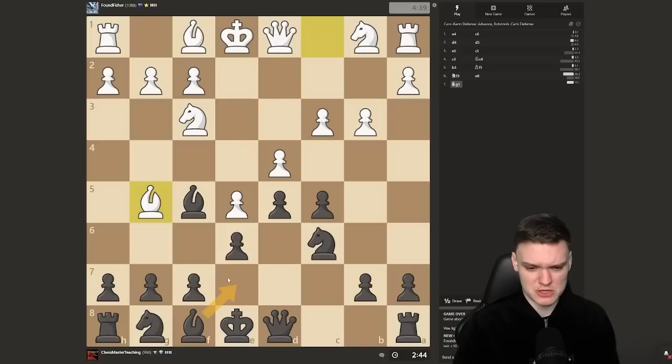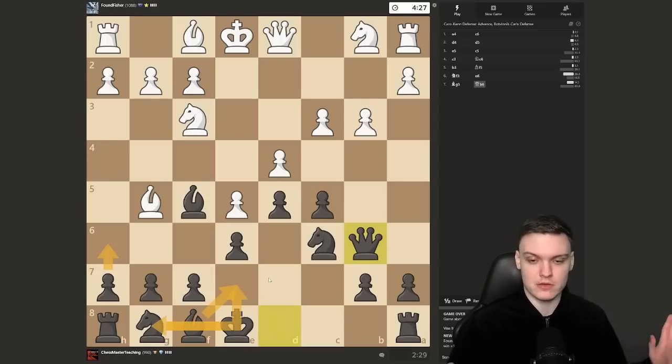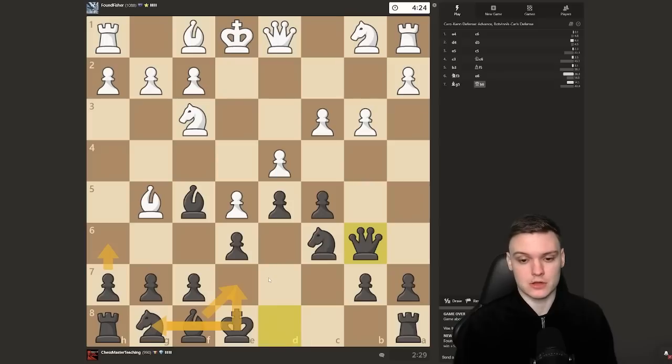I have a choice between bishop e7 — the only thing I'm slightly concerned about is after takes, I would love to take with the knight and get castled, but then dxc5 and I don't have a clear way to recapture the pawn, which means I'd have to take back with the queen to protect c5. But that is not very sexy. So I think I'm just going to play queen b6, keeping an eye on d4 plus hitting the bishop, and then maybe just go bishop e7.